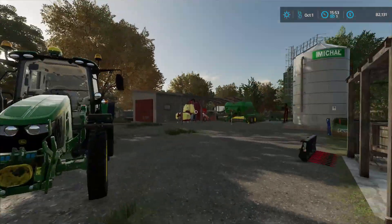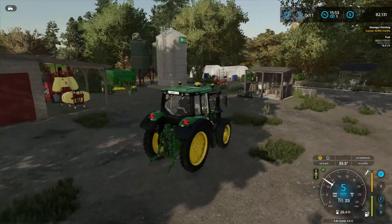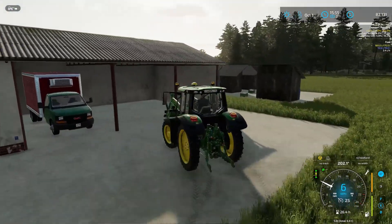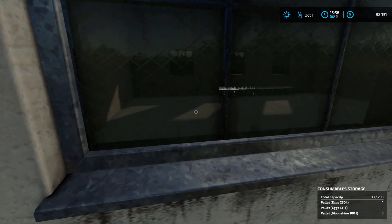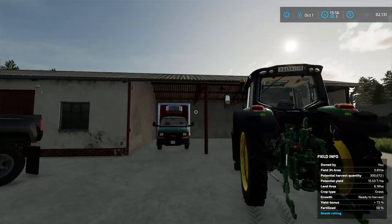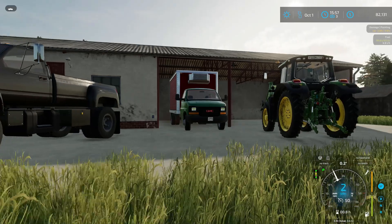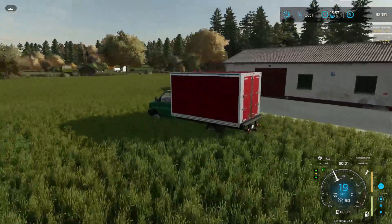Let's park this and head over to the still. Let me hook the tractor back up to the front loader, which we'll need soon. Let's check in here — how much moonshine do we have? Eight cases of moonshine. That's enough to make a trip, and if you add what's down here it absolutely is. Let's get the box truck loaded up for delivery.